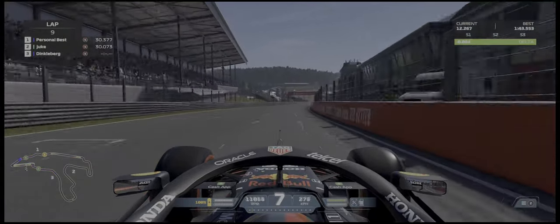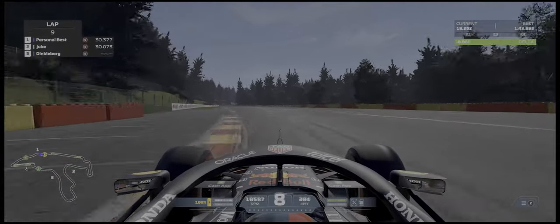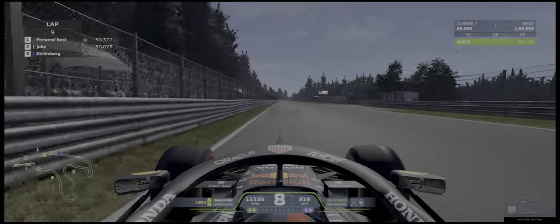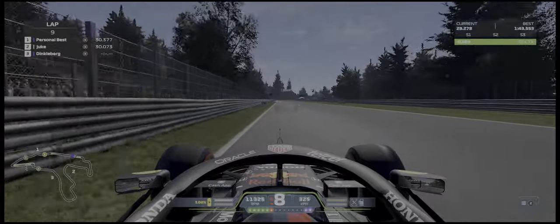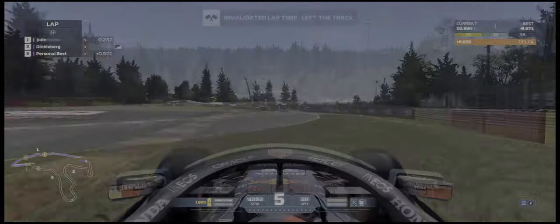Our exit out of the Lasaurus hairpin is going to be up and down pretty much throughout the entire lap — I think I really struggled on getting that nailed in. But Colerouge we can take pretty much flat-out. This lap we can see we're about 7 hundredths up on our time, and we get on the inside curb and pin it immediately.